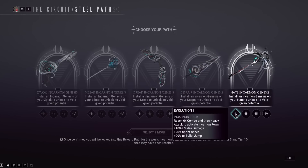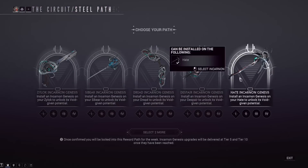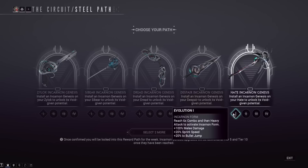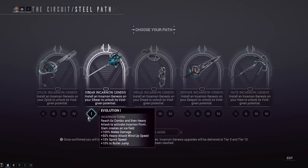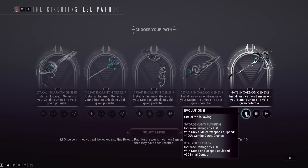On to the Hate — the stalker signature weapon. Quick reminder: I'll likely be doing a ribbon giveaway for this thing on my live stream in the next day or two. It's like a viral crit chance ribbon with minus corpus, so pretty decent. To activate incarnon mode, build to 6x combo and heavy attack. The light attacks apparently release projectiles in incarnon mode, from the early access video. Incarnon bonuses include plus 100% melee damage, plus 20% sprint speed, and plus 20% bullet jump — higher mobility than the Sybeer.